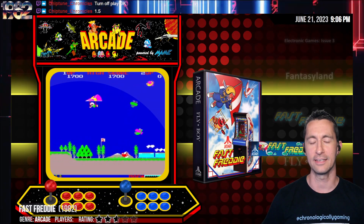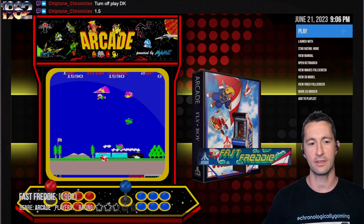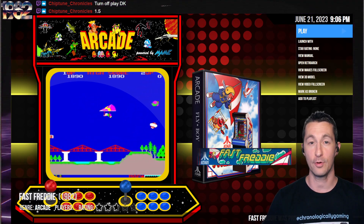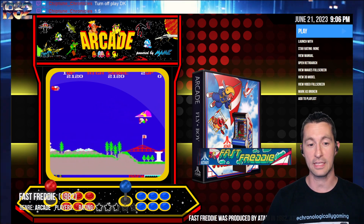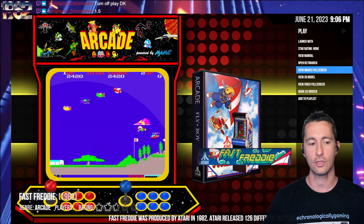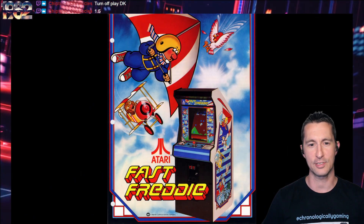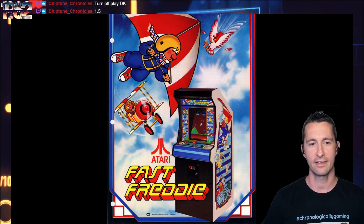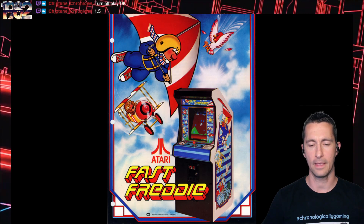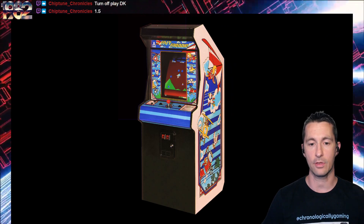We're next going to the arcade, and this is Fast Freddy. Very excited for this one — another arcade release. Because of the home computer boom, we've been playing computer game after computer game, and now we finally get to go to the arcades to see the newest arcade game by Atari. Let's take a look at the artwork for Fast Freddy. Here's the advertisement flyer — really, really slick, because it's Atari. Looks really nice. Freddy's over the top, hang-gliding, with enemies coming after us.